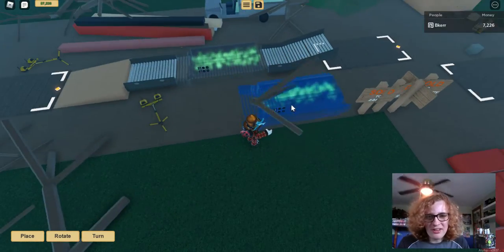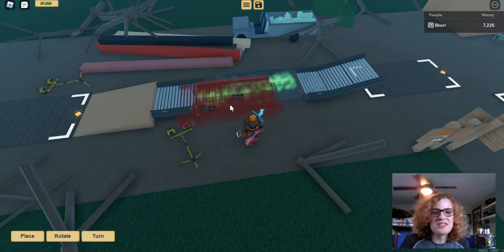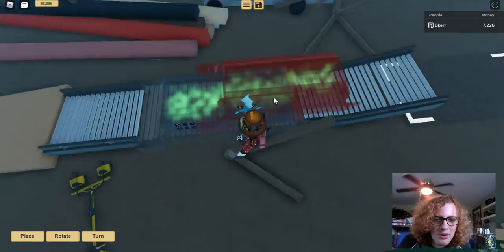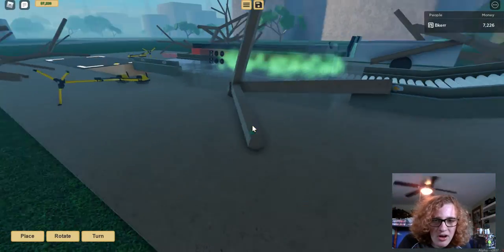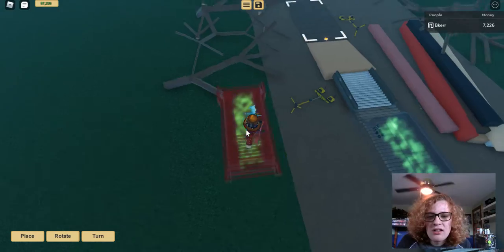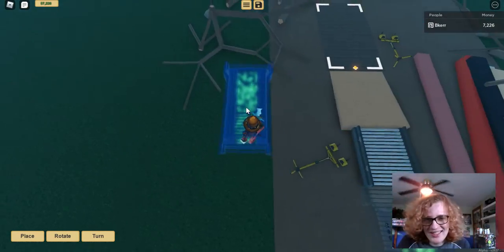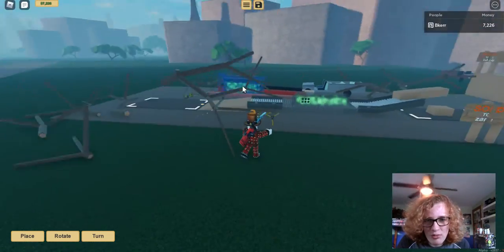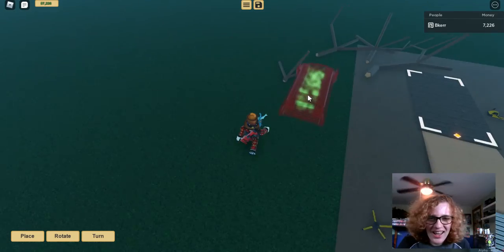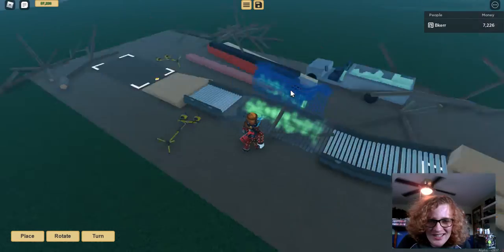Now we are going to process the wood with a glitch from Lumber Tycoon 2. What you do is you click move on the sawmill — you see you have it moving — and then you grab your wood and put it in the spot where it would be processed. You see the spot is right here. Grab the wood, process. Grab the wood, process. Grab the wood, process.